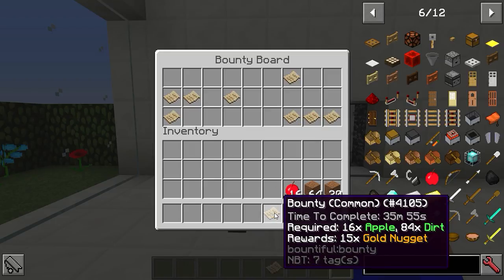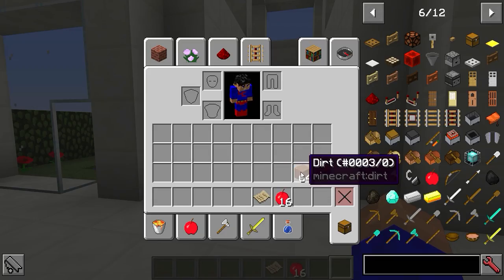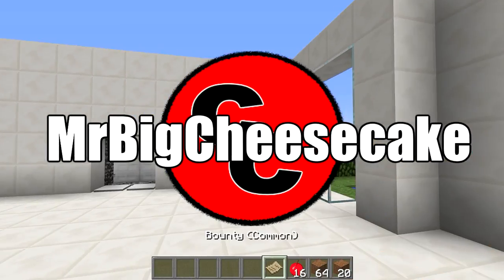Let's set that bounty. As you can see, the count's already counted down - we've got 35 minutes and 51 seconds. We've gone out and collected all the stuff, and that's joy building creative. We're going to go back with the reward in our hands.